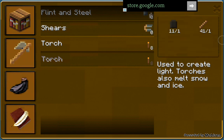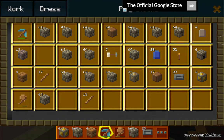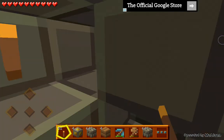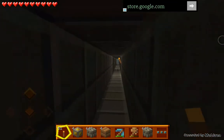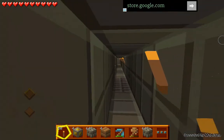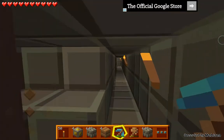Let me go ahead and craft some torches because I do have coal. So let me go ahead and craft some torches here and let's get those out here. Okay, so there's no more gold or iron. Let me know if I missed anything, by the way, in the game, and I'll go ahead and go back and see what's up.